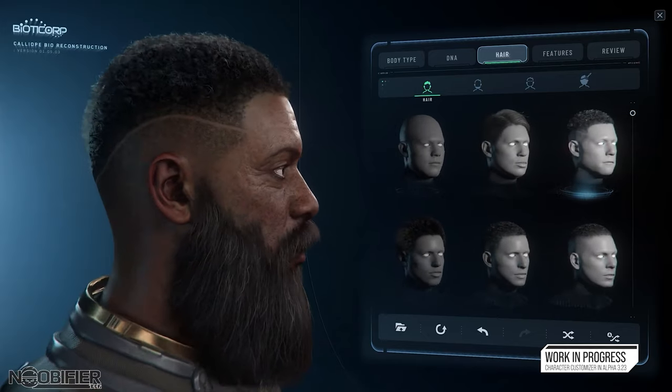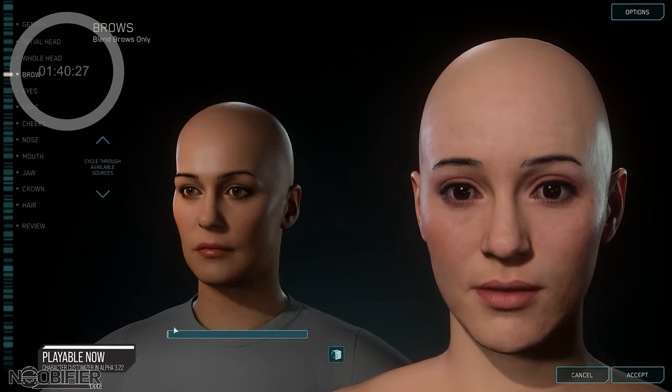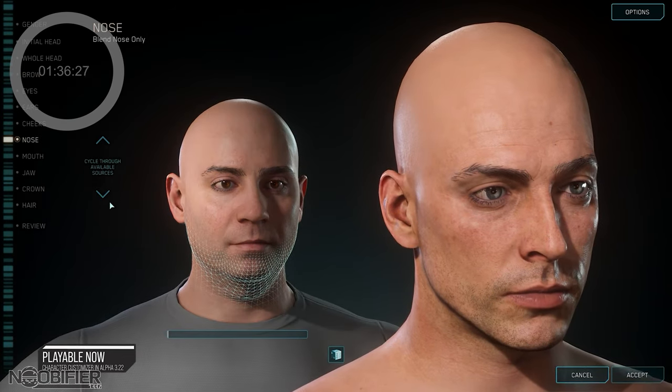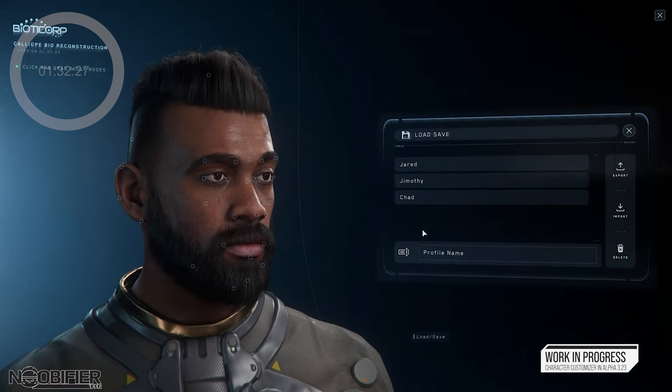On the 14th of March 2024, CIG released Inside Star Citizen: Avatar Repertoire. Here's what you need to know. We got a summary of the more current version of the character generator — this was an entire panel during CitizenCon last year, so I was very interested to see how the player system itself was updated, like all the sliders and everything we're going to use.